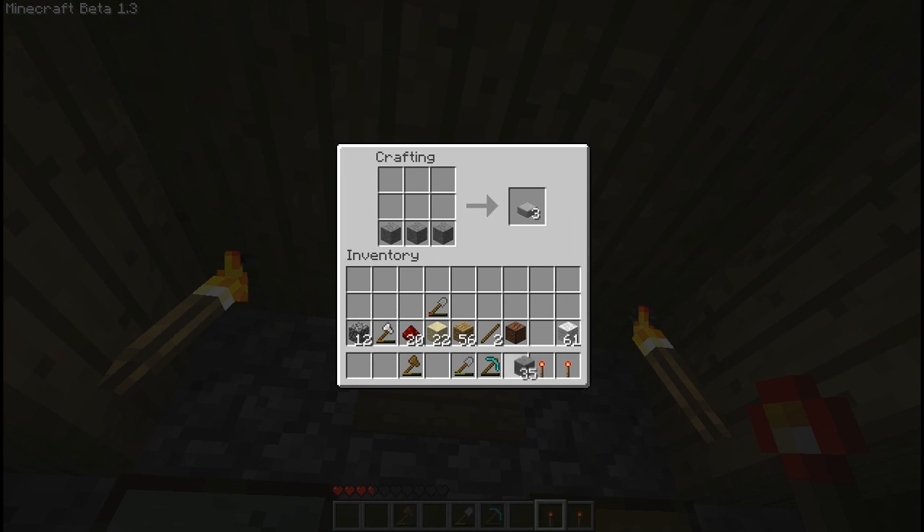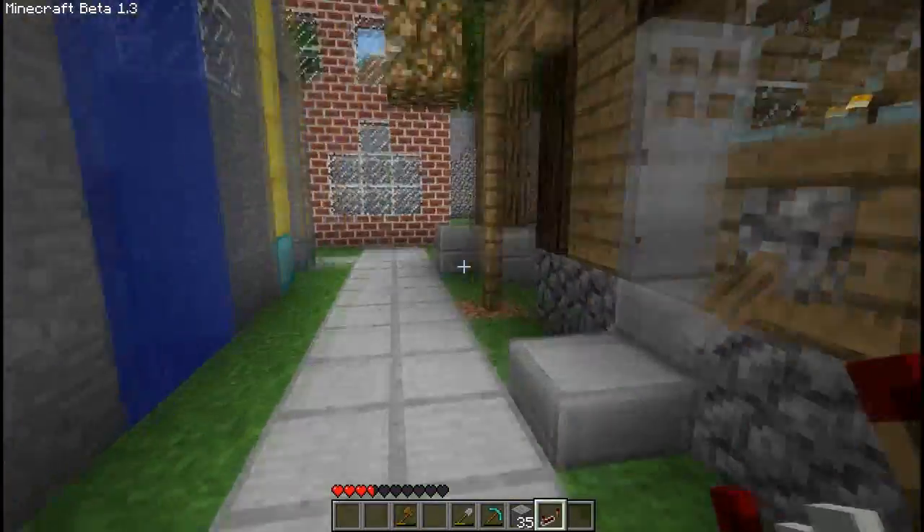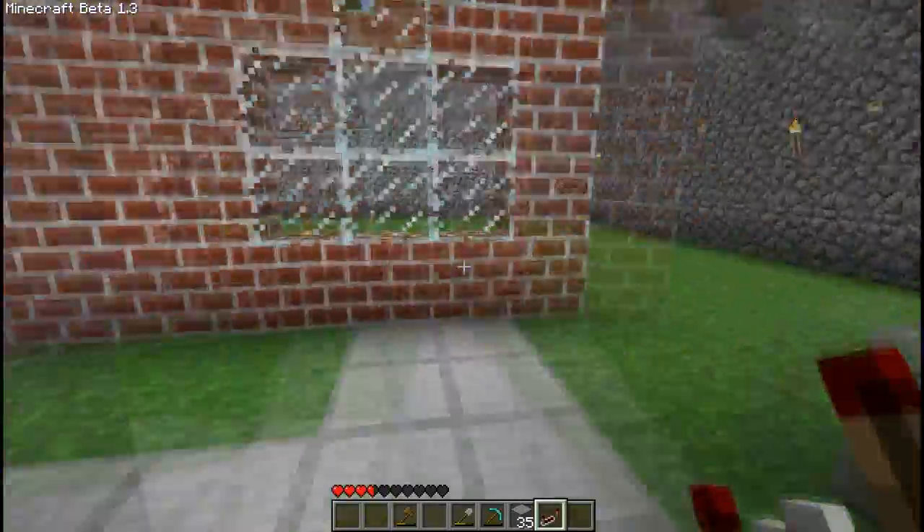So you put three smooth stone blocks on the bottom, you're going to put two torches on the sides, and finally redstone dust in the middle. And here we have our redstone repeater.